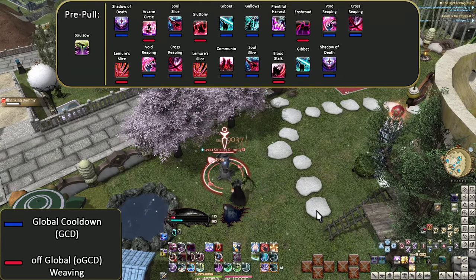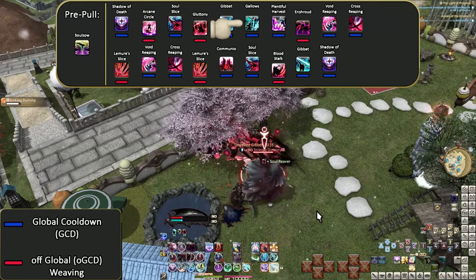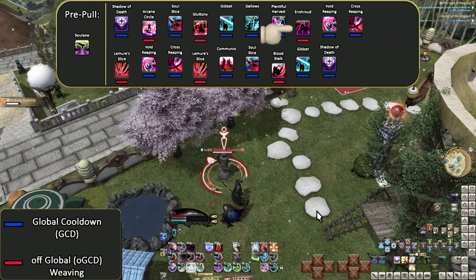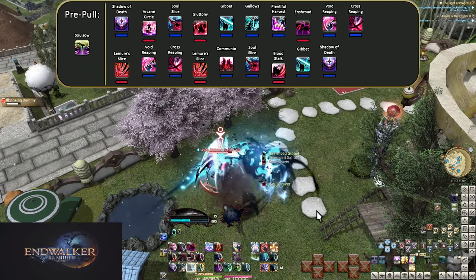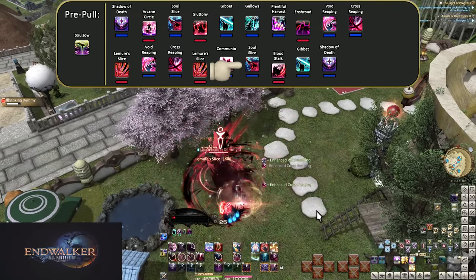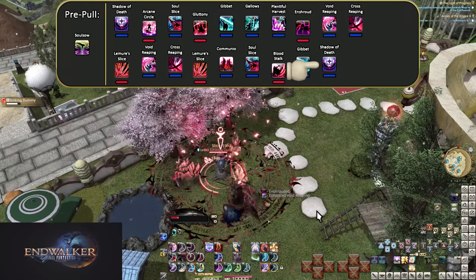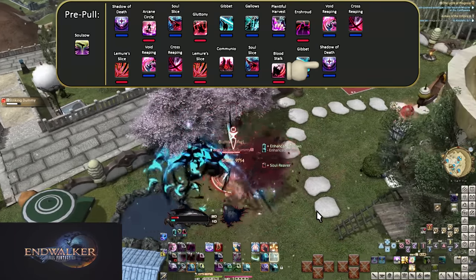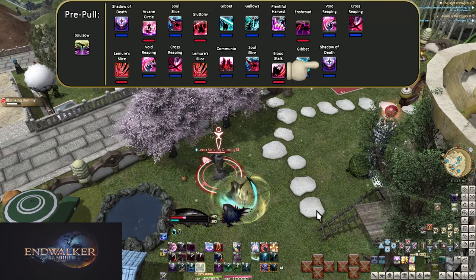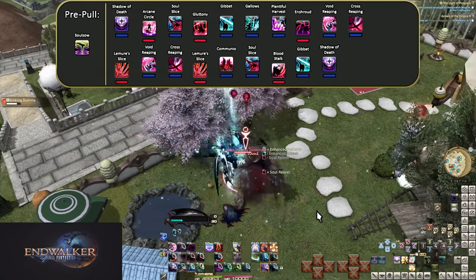Here is where everything falls into place. We keep our opening moves the same, but once we finish Gluttony's two Soul Reaver attacks, Plentiful Harvest will be available. So while everyone has their big buffs running, we immediately go into Enshroud. We move through it normally, finishing with Communio. With Communio out, we use our second Soul Slice, spend the gauge for a Gibbet or Gallows. By this point Arcane Circle will have run out, so we extend our Death's Design for the rotation going forward. We could also potentially fit in Harvest Moon here before Death's Design, but only if our allies still have their buffs running or if we won't need it for disengaging.